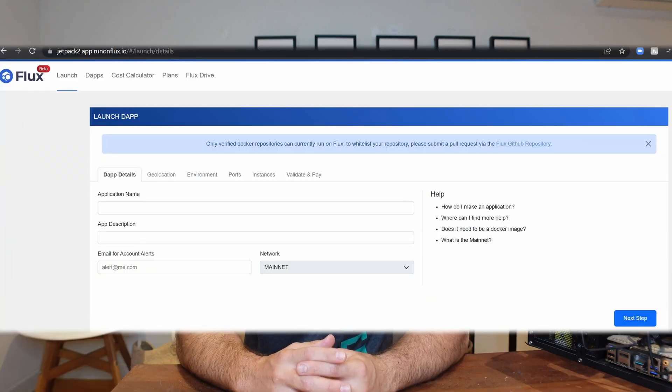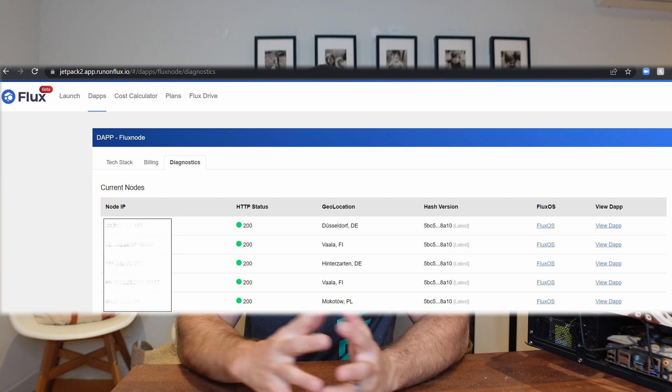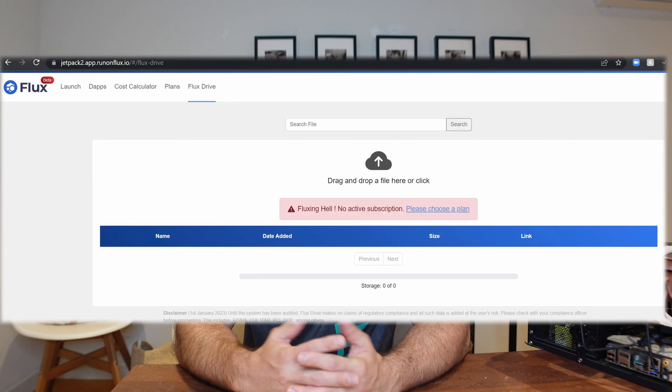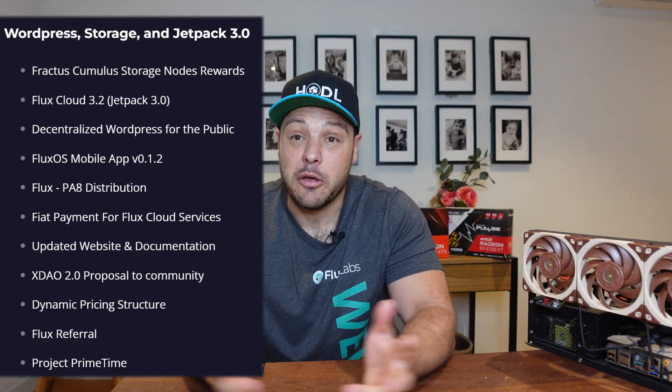The other thing in Q1 that I'm excited for is Jetpack 3.0. Jetpack 2.0 is basically an easier platform to launch your application on the Flux network. With Jetpack 3.0 I would imagine there will be a lot of new features — you'll even see some of the further roadmap talks about marketplace and a whole host of other things. Jetpack 3.0 would be an improvement on 2.0, making it a lot easier, prettier, and more user-friendly to deploy your app on the Flux network.